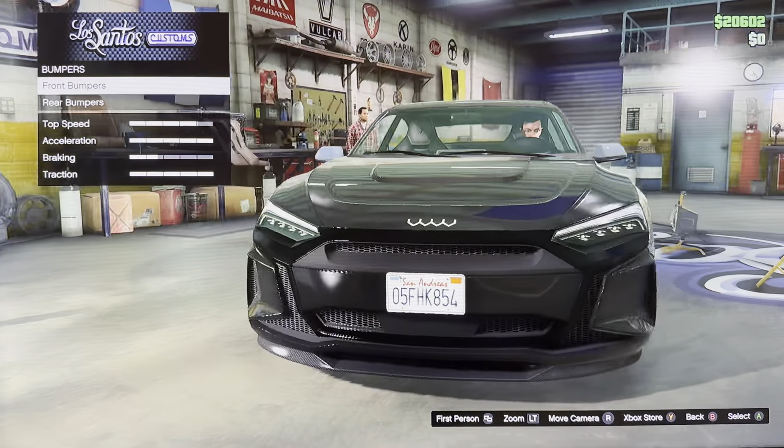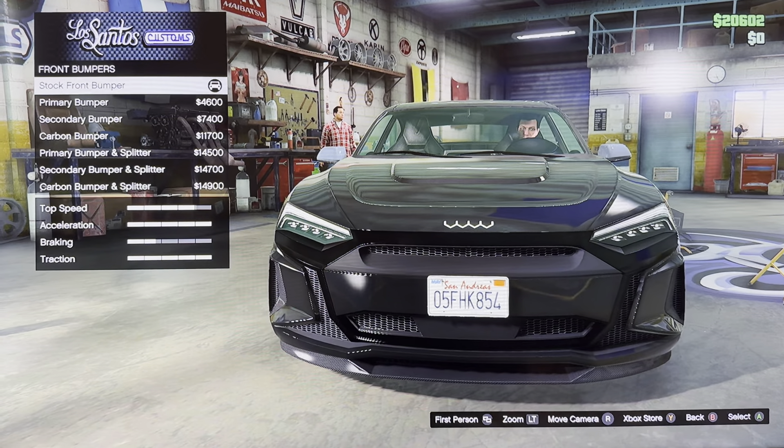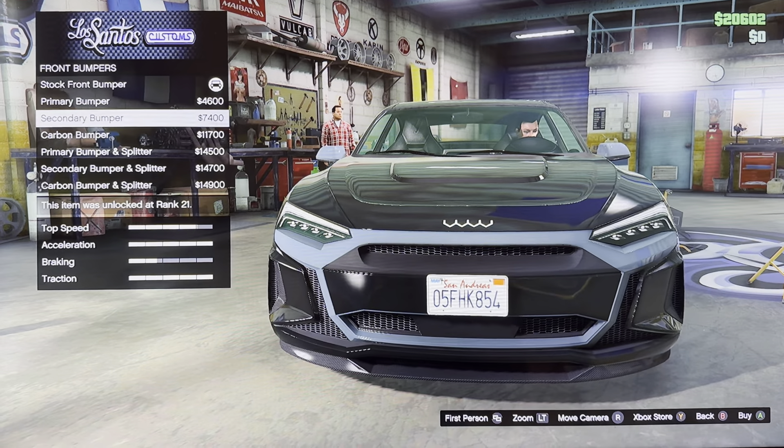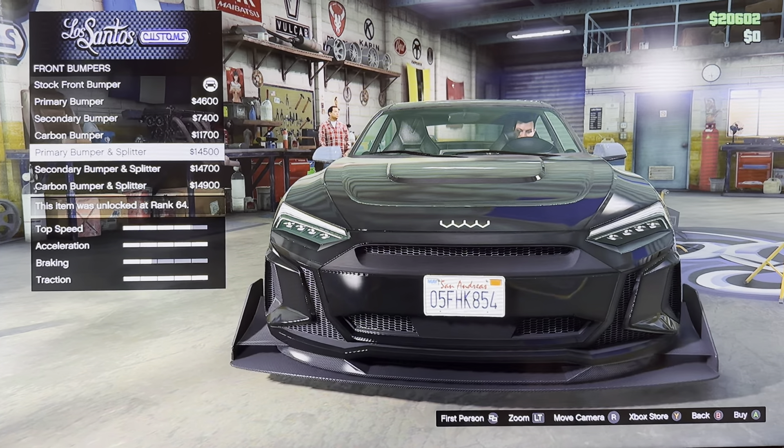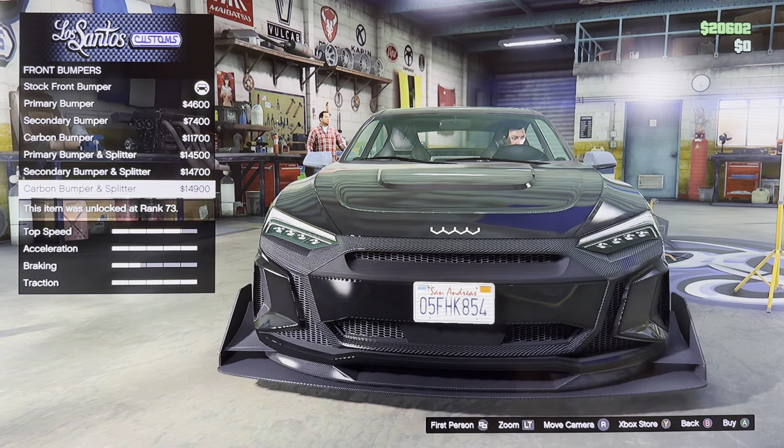We got bumpers — front bumpers and rear bumpers. For front bumpers: stock front bumper, primary bumper, secondary bumper, carbon bumper, primary bumper and splitter, secondary bumper and splitter, carbon bumper and splitter.